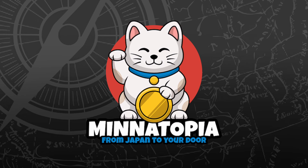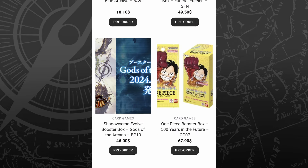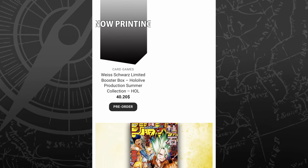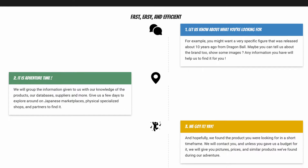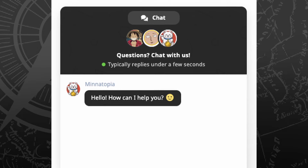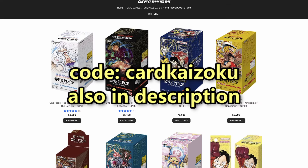Special thanks to Minatopia for sponsoring this video. Minatopia.com is a website that sells goodies from Japan, ranging from trading cards to figures and even manga. They offer express delivery directly from Japan and premium support to help you with any issues or questions about your orders. They listen to fans since they are fans of their products too. Use code CARDKAIZOKU at checkout to get 5% off your order.